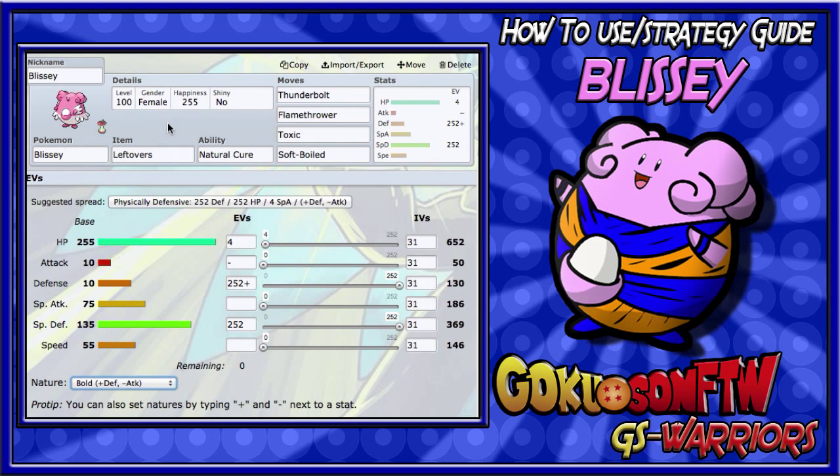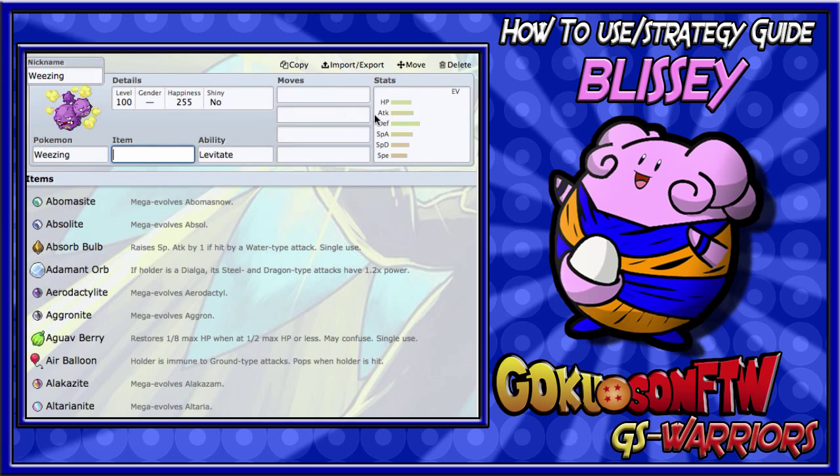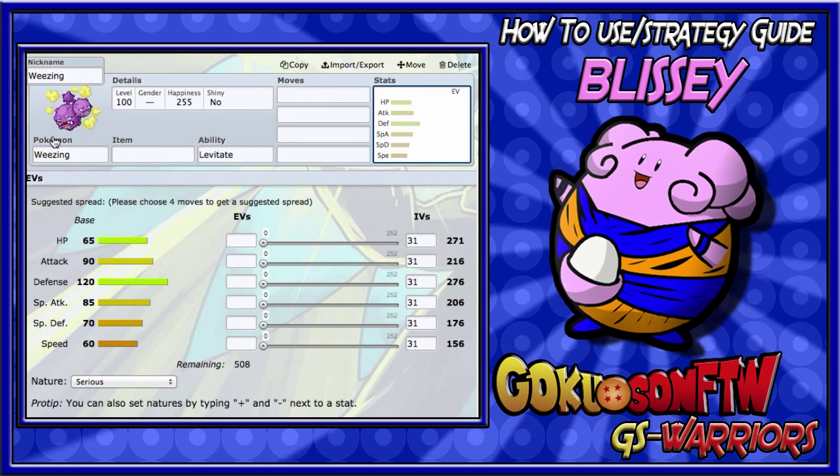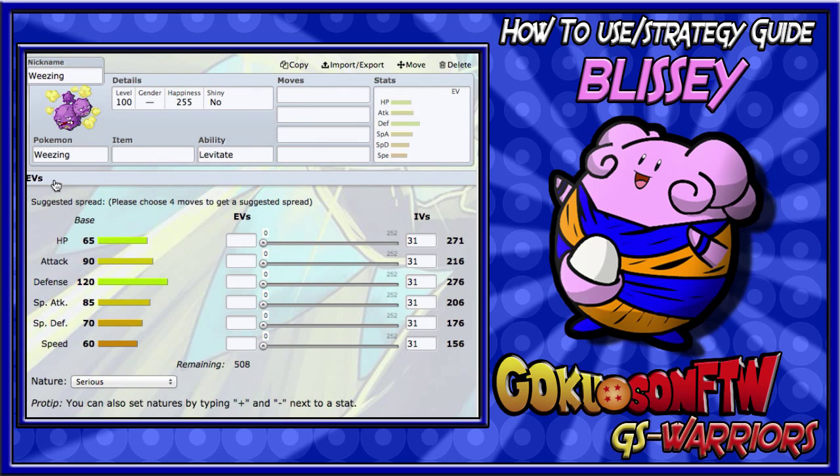Blissey is mostly a stall and tank Pokemon — great for tanking threats like Greninja and special sweepers. A great support partner for Blissey is Weezing. Look at that Defense — Weezing is immune to Fighting-type moves, which supports Blissey's weakness there, and also has decent Special Defense. It can easily tank Conkeldurr's Drain Punch, Focus Punch from Breloom, or even Mach Punch. Weezing will support Blissey and you don't have to worry about Fighting types.